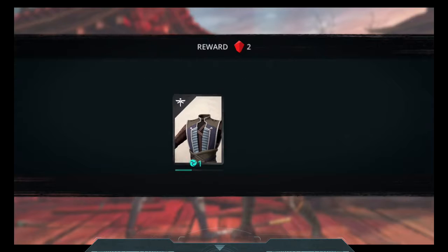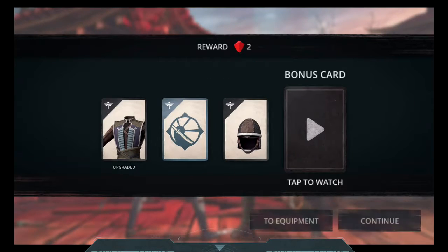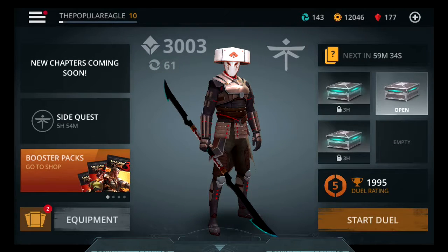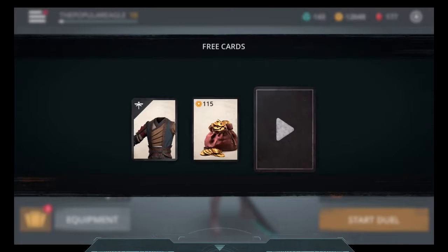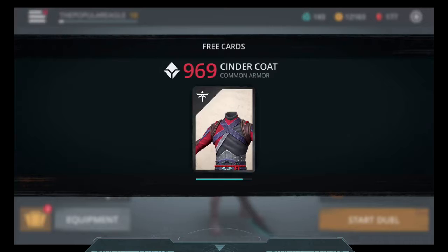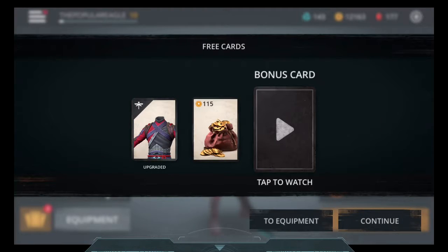We won that easy. Got a compression suit, air screw, leather cask, and a bonus card. Now we're going to open our free cards and go into an online battle. I'm actually kind of afraid of online battles right now because I've gotten my duel rating so high that everybody I face has at least 200 extra power level on me. So yeah, that's not great.